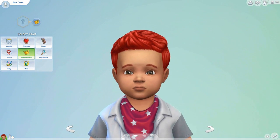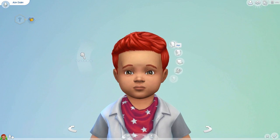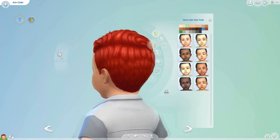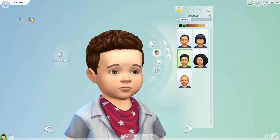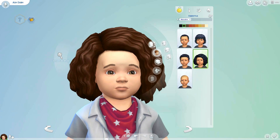Now I need to change what this little kid looks like to make him look more like Ash Dub. First we need to change his face a little bit and make him a little lighter. Now his hair color - Ash has dyed his hair many colors in the past but his usual hair color is a nice dark brown, and I think this hairstyle will suit Ash pretty well.